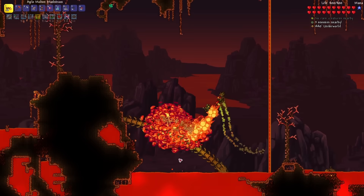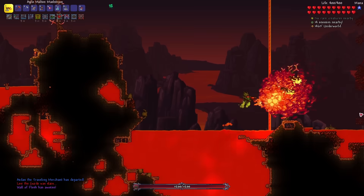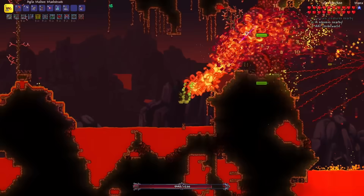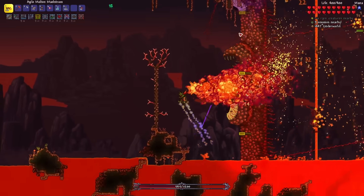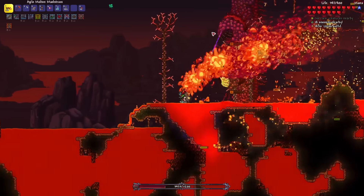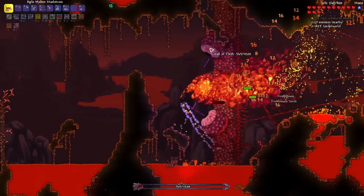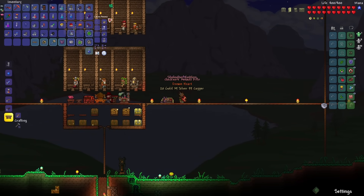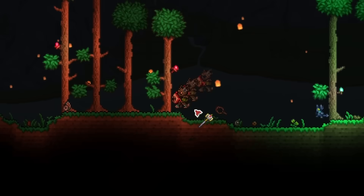Made it to the end of the world. Let's toss in the Voodoo Doll to summon the Wall of Flesh. Here we go — the Hungry should be no problem. Let's try to angle it so I can hit all three parts at the same time. Burn it up. 2,000 more health left — no problem. All done! Let's open the treasure bag — nothing useful except the Pwnhammer and Demon Heart.